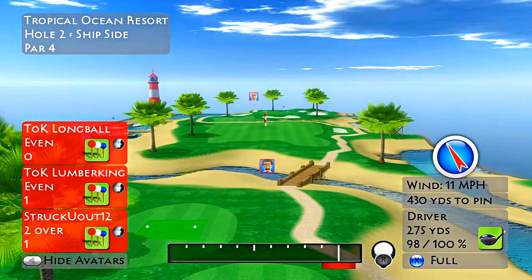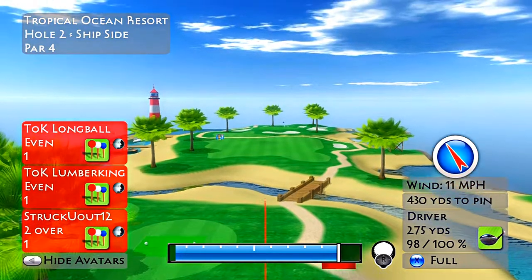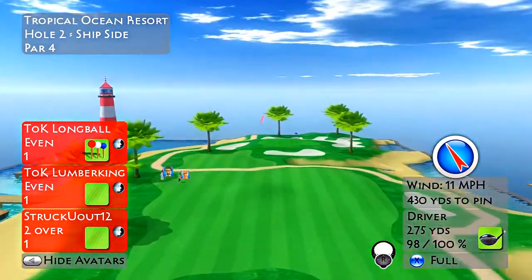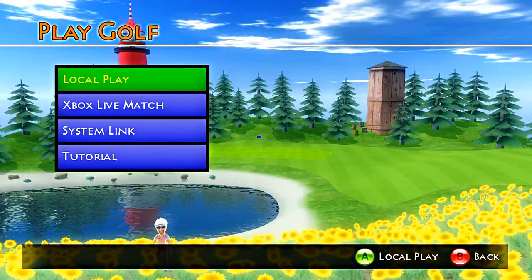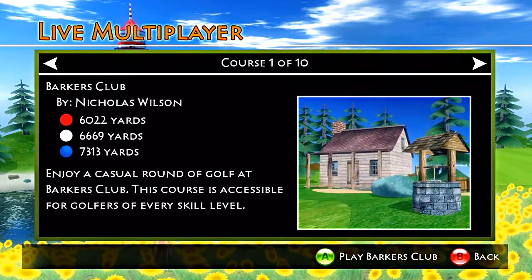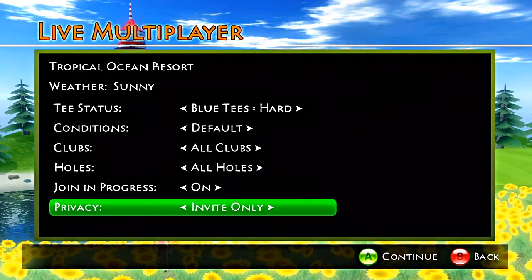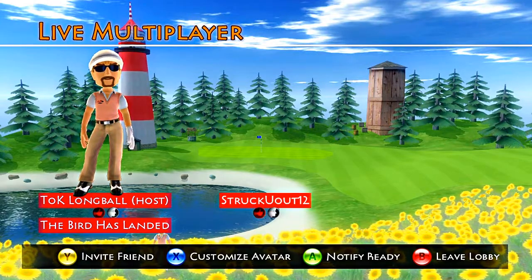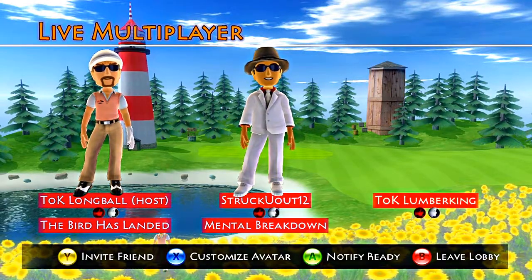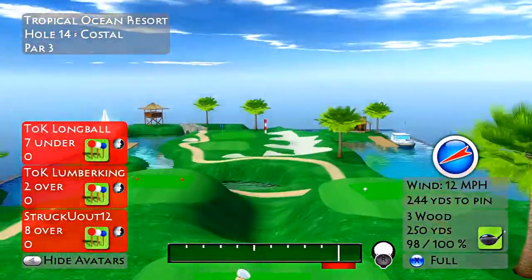But the best thing about this is Xbox Live Party — playing with your friends. This is what makes this game so cool. You go back to the main menu, go down to Xbox Live Party, do a host match, pick whatever course you want to play on. We're going to do Treasure Island. Set your tees and conditions up the same as you would if you're playing local, invite your friends, wait for them to join, ready up, and then you fire away.